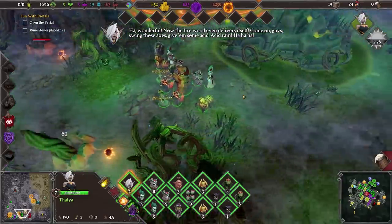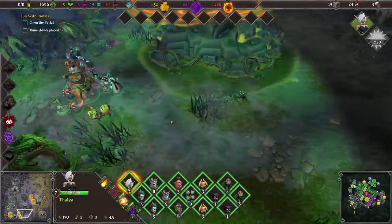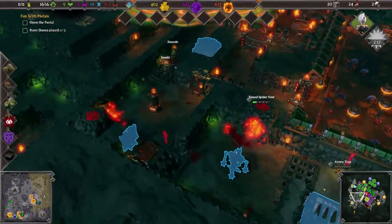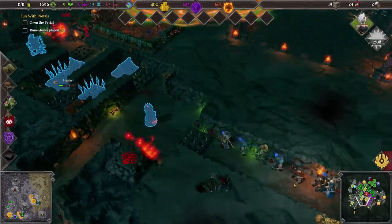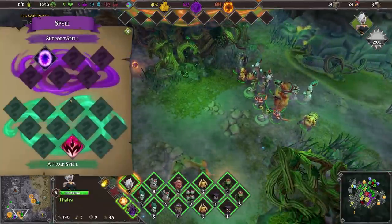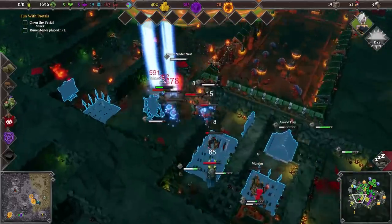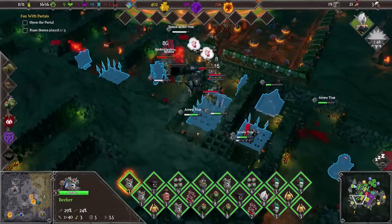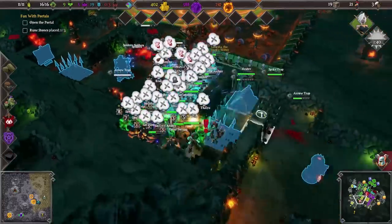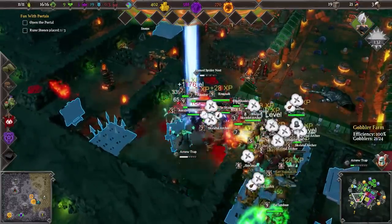Come on guys, swing those axes, give them some acid. I said rain. I think firewood would probably be the better option myself. Let's go for upgrading Talia's ability. This is going to be a nasty fight — there's no way around this, we do not have even half the traps anymore. So I think at this point we are going to just pop down another portal, get everyone back. Now that portal should stay there if we're lucky.